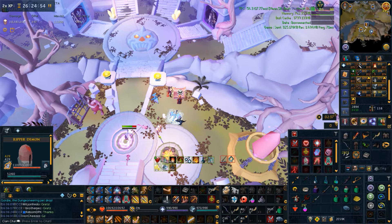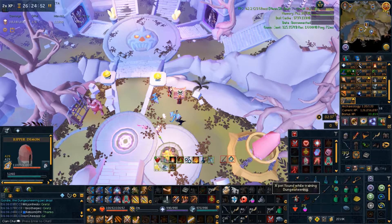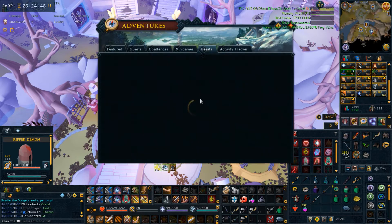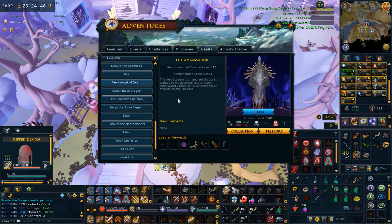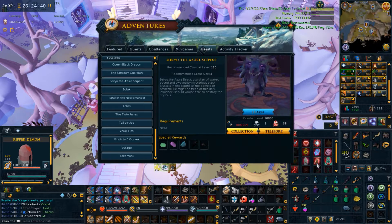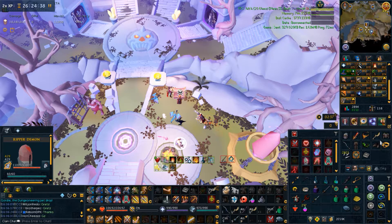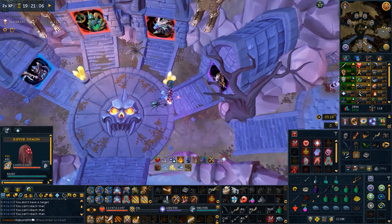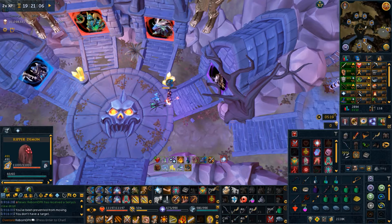I've been doing a lot of elite dungeons to be honest, particularly one. We got ourselves the Dungeoning Path, which is pretty amazing. The kill count for Seri now — I could have gotten 6 to 9 for that dungeon. Elite Dungeon is going kind of well.